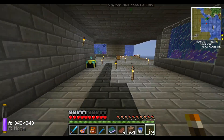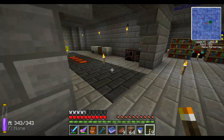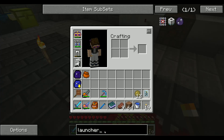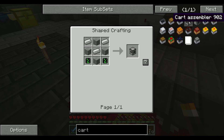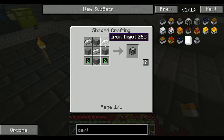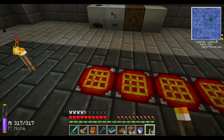To get started in Steve's Carts, you need to make yourself a cart assembler. To make the cart assembler, if we open up our NEI — cart assembler. You're going to need some simple PCBs, stone, and some iron. This simple PCB is added in from Steve's Carts, and it's made just like so — some iron, some redstone, and some gold. Pretty simple stuff.